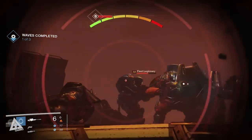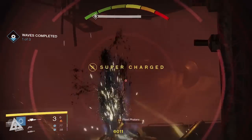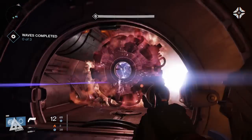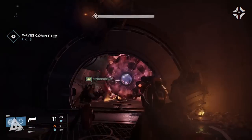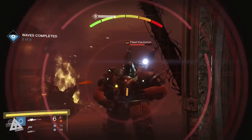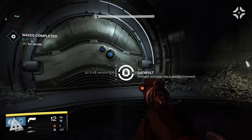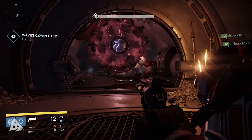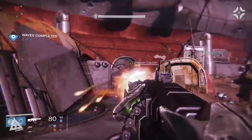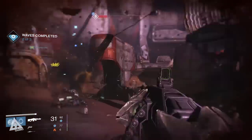In order to complete the Prison you have to complete five rounds. The first three rounds aren't too bad. Before entering a room you're presented with a modifier, and this modifier remains for the duration of that room. These modifiers can be anything from the likes of Juggler or Solar Burn, or they can even be new never-before-seen modifiers like Catapult, where your grenade recharge rate is greatly increased — meaning you've got grenades for days. Once you've been presented with your modifier, you enter the room and begin battling waves of incoming enemies.